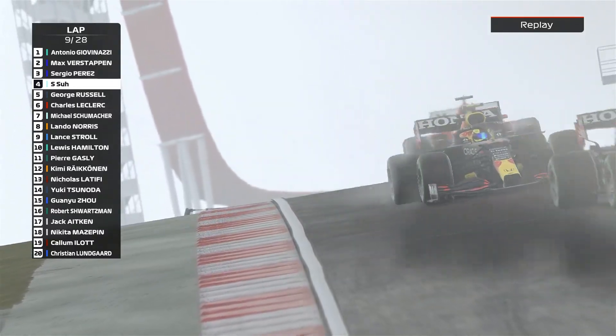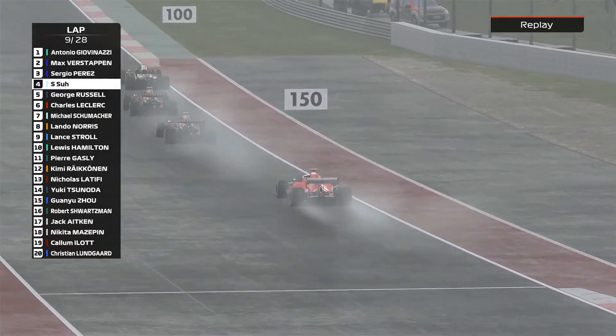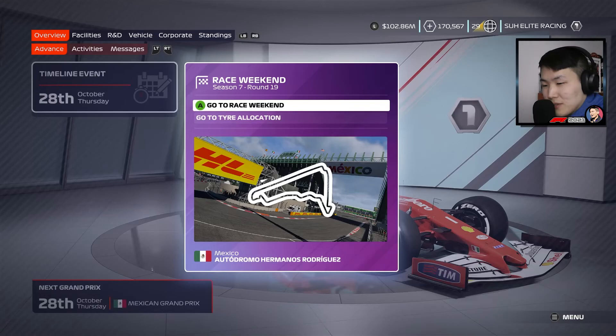Welcome back everyone to F1 2021 My Team career mode. This is season 7, round 19 of 23. We're heading to Mexico for the Mexican Grand Prix, round 2 of 3 in the Americas. We are three points away from winning the title, so a good race result today would see us clinching the constructor's title. In the previous episode we secured the driver's standing.